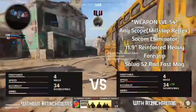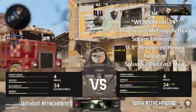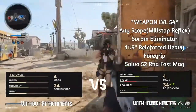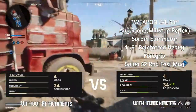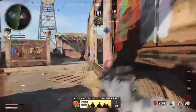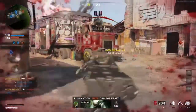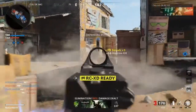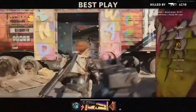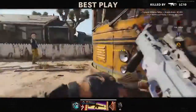The attachments I've been using for the LC-10 are really any scope — I personally prefer the Mil-Stop Reflex. The SOCOM Eliminator, 11.9 reinforced heavy, the foregrip, and the Salvo 52 round fast magazine. I really think that the speed stat is more about how quickly you aim and begin firing the weapon, not necessarily the fire rate. So I personally think lowering that to get higher accuracy and firepower — for this gun with a slower fire rate and lower recoil — is more beneficial.